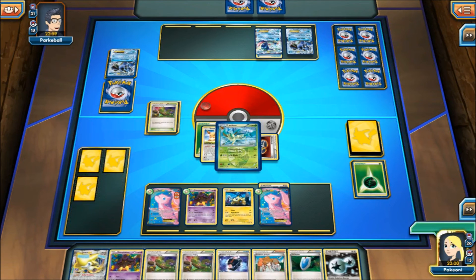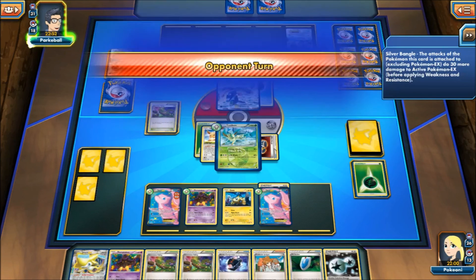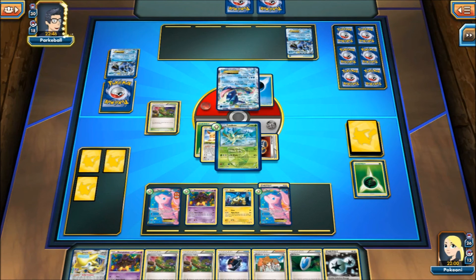And next turn I can use Battle Compressor, discard some Pokemon. I imagine he might snipe the Mew on the bench. Let's find out — it's taking a while, so maybe he's trying to decide what he wants to do. Does he want to knock out the Joltik? Does he want to knock out the Mew? Does he have a supporter? Oh, so he goes for the Joltik — very interesting.